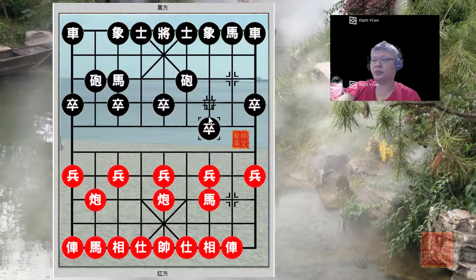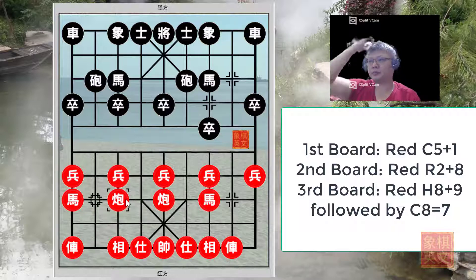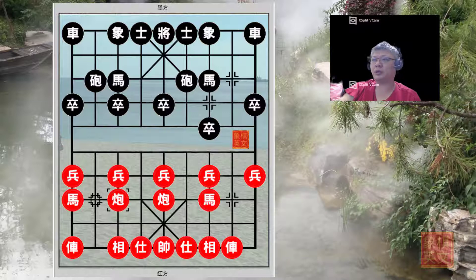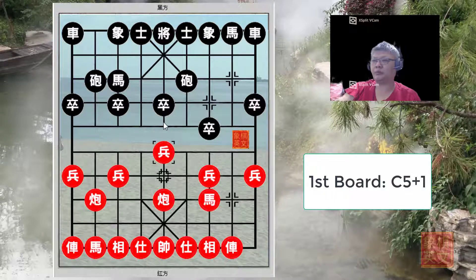The p3 plus 1 system is one of the basic formations. There are three bots in Chapter 9. In the first bot, Red would attack with p5 plus 1. In the second bot, Black could choose to play r2 plus 8 to prevent or limit the development of the black horse. In the third bot, Red would develop his left flank with h8 plus 9 for the edge horse and continue with the five-seven cannons. Today we will focus on Red attacking from the central file with p5 plus 1.